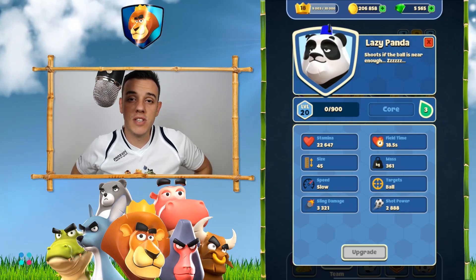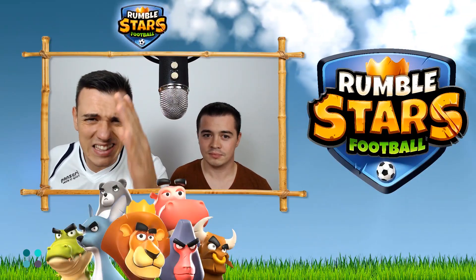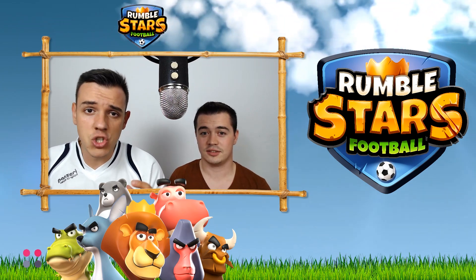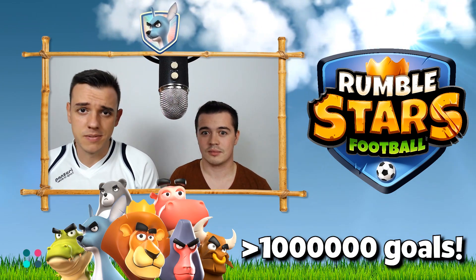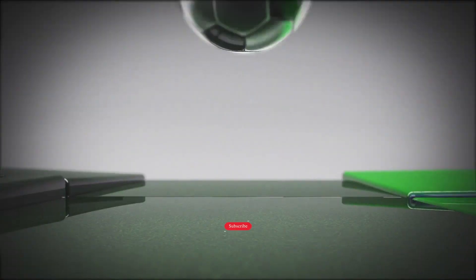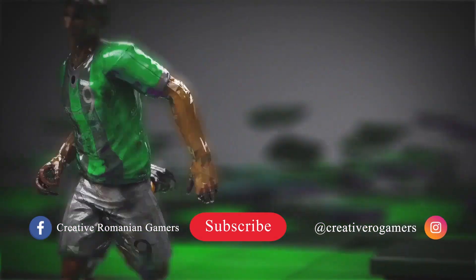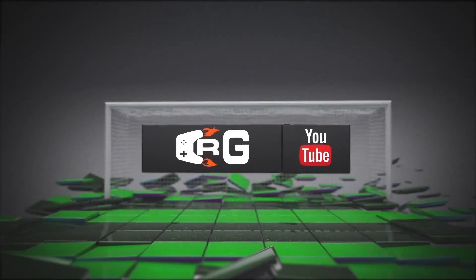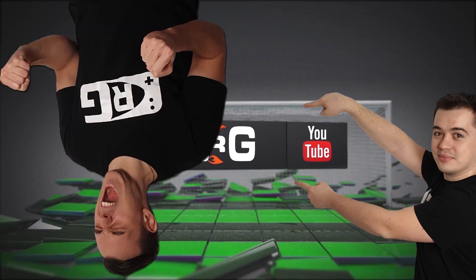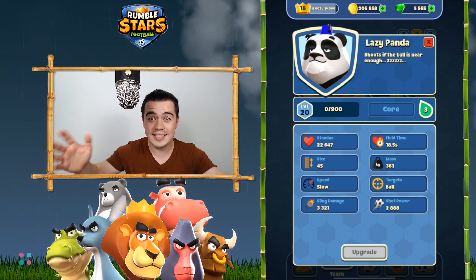It's easy — the panda has no disadvantages. Hello guys, this is CRG, turn up the game. This is the best striker in the entire Rumble Stars. Everybody is using it, and he has scored over 1 million goals. Who do you think it is? This guy — this striker is the lazy panda.